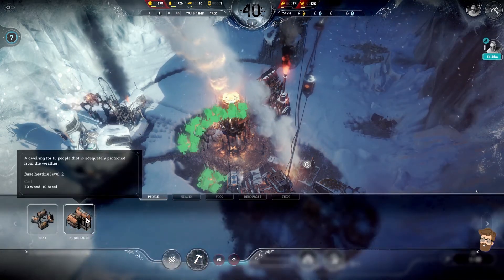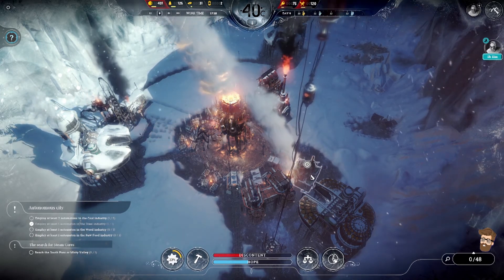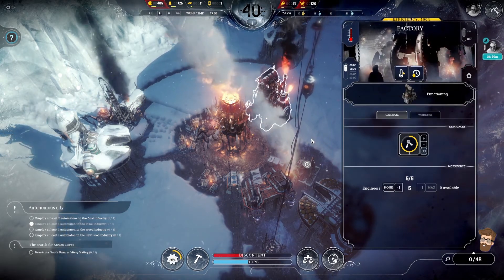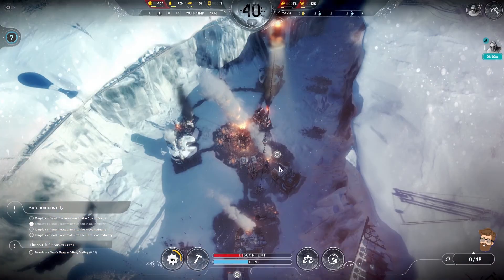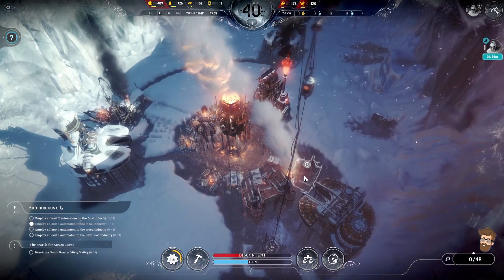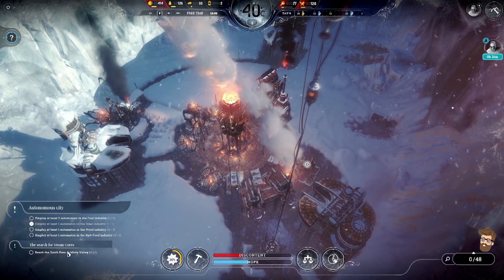I'm figuring this out still. I'm gonna wait till it warms up a little bit. We've got another temperature drop coming — close to the 30-minute mark right now. Let's get this last automaton out, and then going to Misty Valley. We need to get to Misty Valley and south pass — we need to get some more stuff.